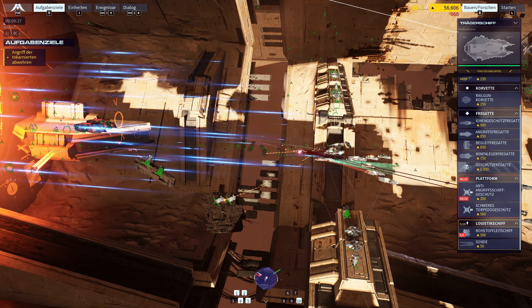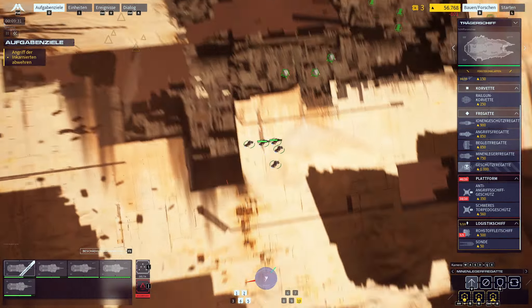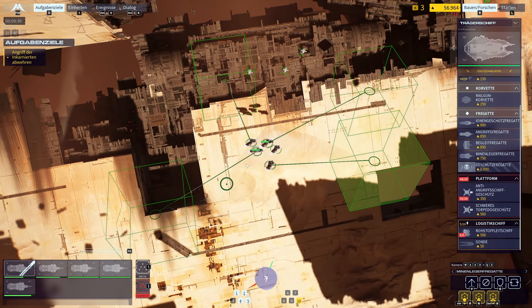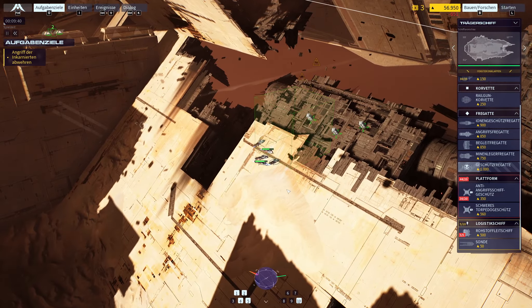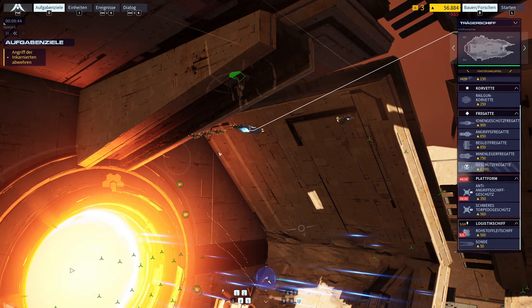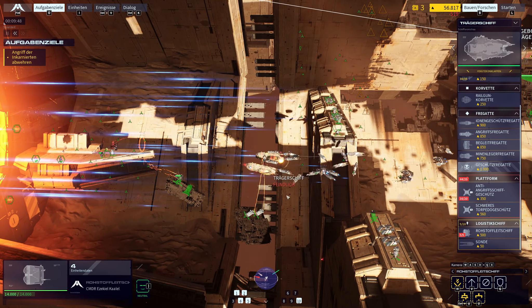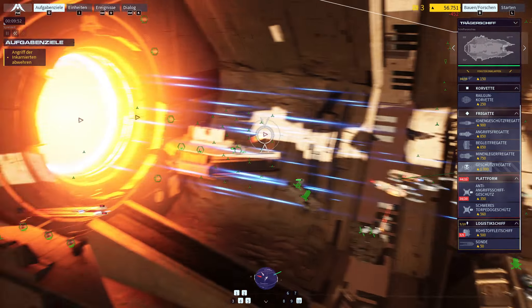Their reactors in overload. Ready on thrusters. You are clear for evasive. Mine layer 52 prepping for drop. Pattern set. Send message. Moving.